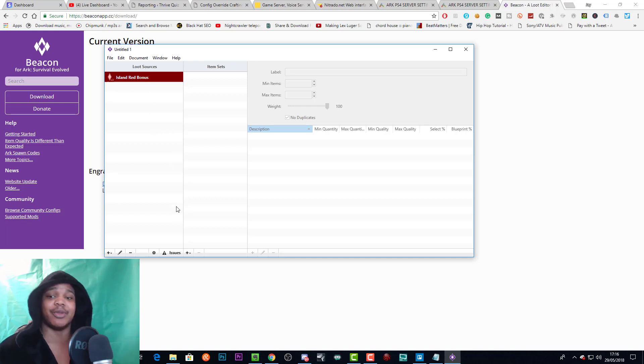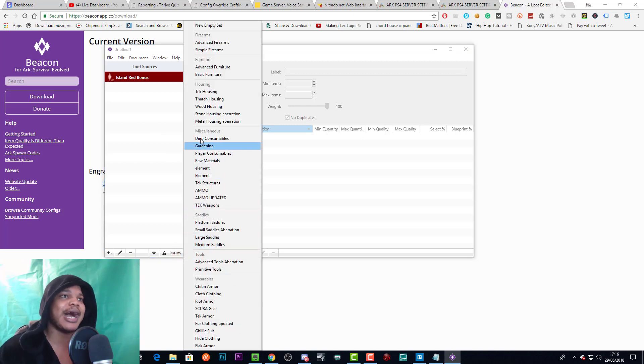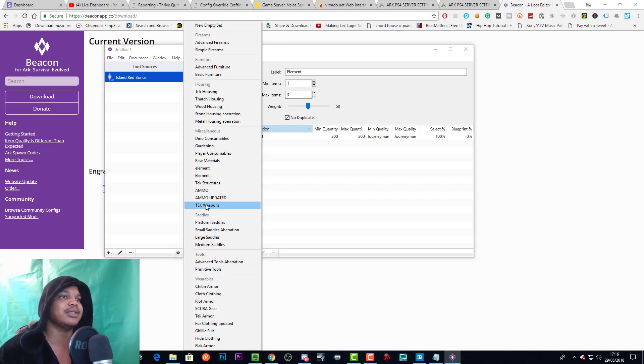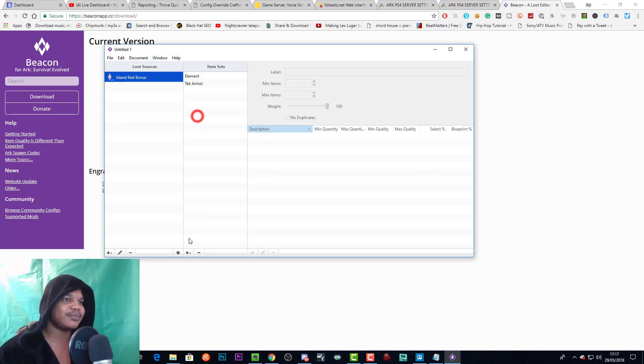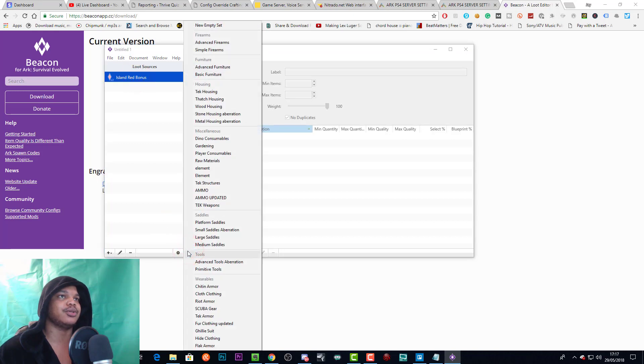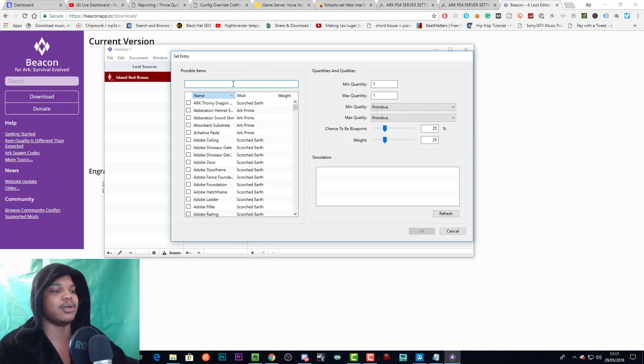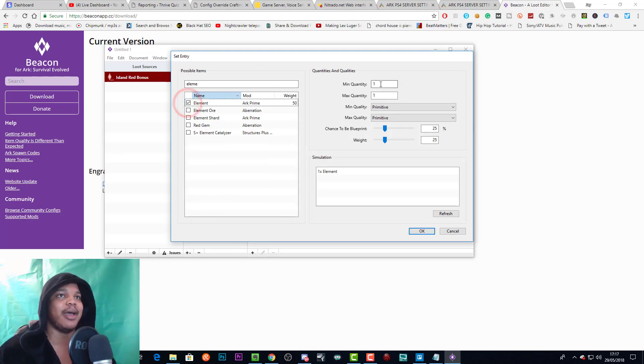If you want proof that this works, you can check out the previous video. I've created a few different presets myself — for example the element one, and ammo and tech weapons. I'll show you how to do that, but you can also just put tech armor in there and make your own new one. Let's go to 'new empty set' and change the name to something like 'tech element.'